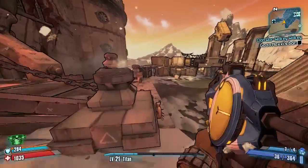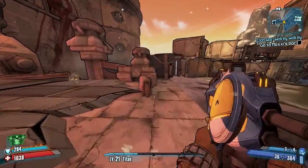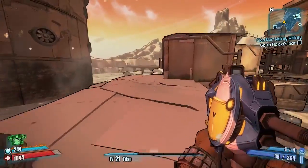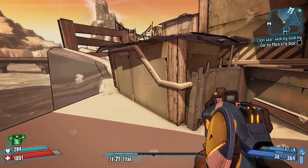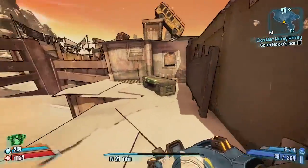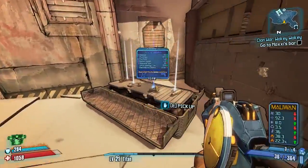Make your way back to the entrance of Bad Moore's bridge to Bloodshot Stronghold, cross it, and go to the other side. Do exactly what you just did for the vault symbol, just on the other side, because there is a chest to open — it's a green dial chest — so go ahead and open that.